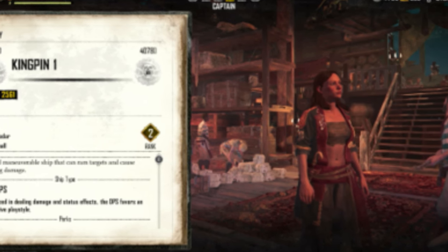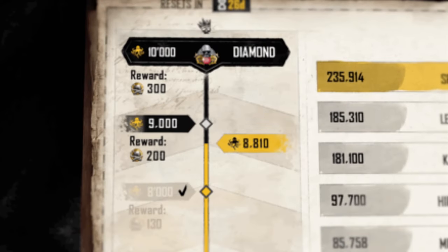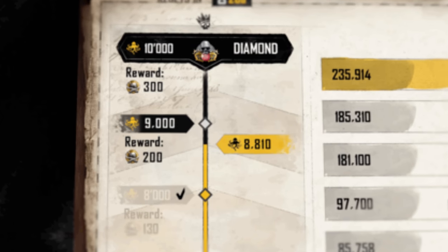Once you've ascended to kingpin status, it's time to establish your very own kingpin helm empire. Finish the main contract, 'A Nose for Business,' to set up your empire and start racking up pieces of eight.